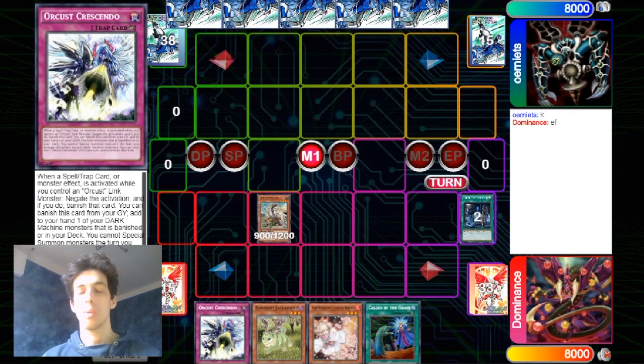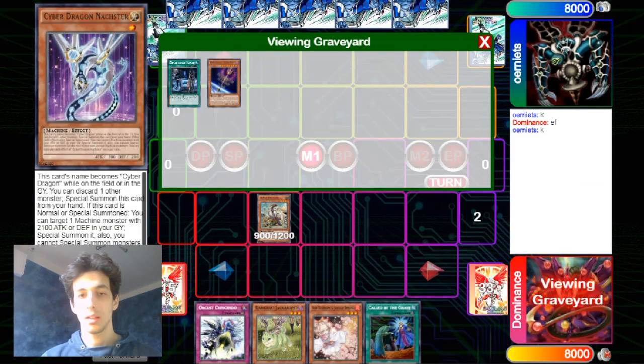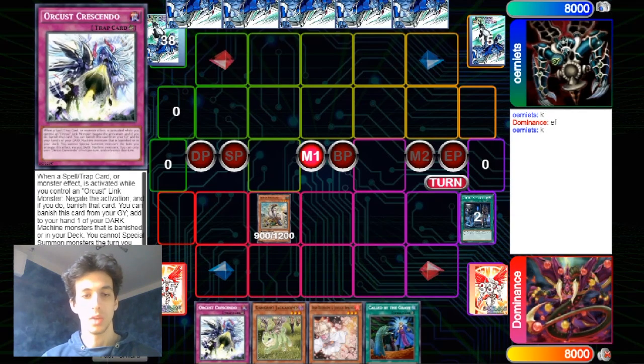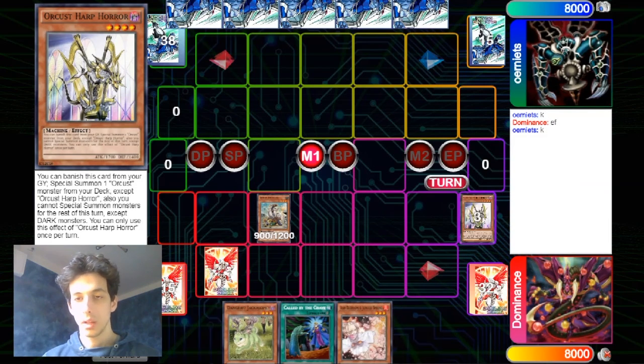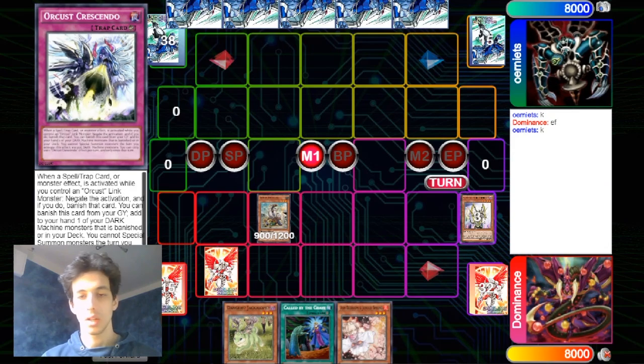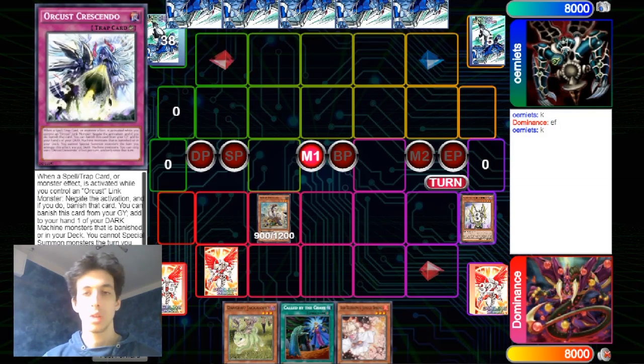He goes into the Scrap Recycler and I think you have to send the Heart of the Underdog here. Now we have a really good combo because we have the War Wanderer in Graveyard and the Scrap Recycler plus the Danger Jackalope. He sends the Heart Power and sets the Crescendo, because you can end on an Orcust Link monster on field at the end of the combo. Orcust Crescendo is just another piece of interruption — that's pretty good.